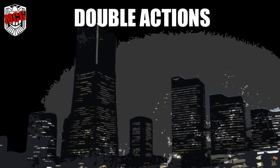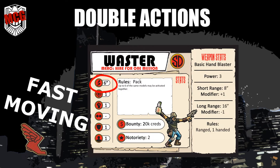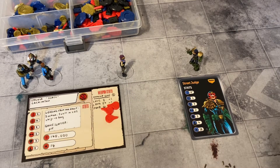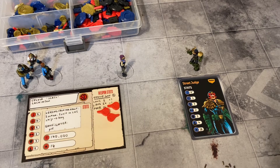Double actions. Sprint: move twice in a row. Place a moving fast token by the unit until the end of the turn — ranged attacks against this unit suffer minus one shoot. Charge: move then fight to gain plus one fight. The target may react first if it doesn't have an activation chip or pinned token by it. Run reaction: the target can move as a free action. Shoot reaction: the target can snapshot as a free action. If the snapshot causes pinned, the charge attack is immediately stopped. Place an activation chip by the model that reacted.